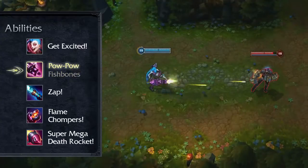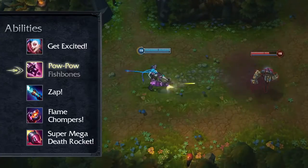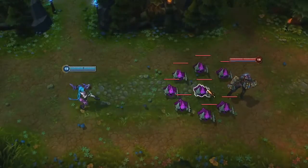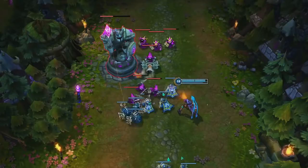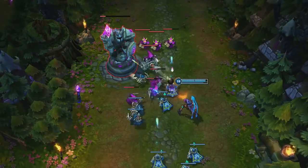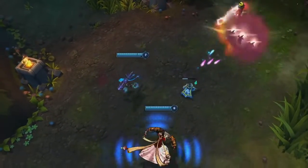While using Fishbones, the minigun's stacks will start falling off one by one, but if she switches back before the stacks are gone, she'll still have the buff. Fishbones can also critically strike, dealing the full crit damage to all enemies hit by the splash. Despite the shorter attack range, the minigun dishes out very high DPS, making it perfect for taking out turrets and objectives. The rocket launcher's splash damage and range makes it more useful for wave clearing and harassing.